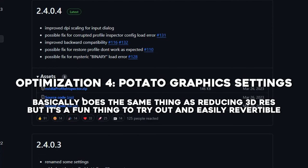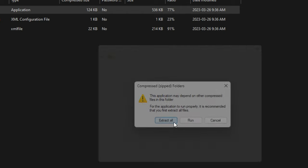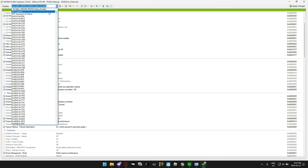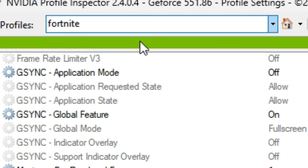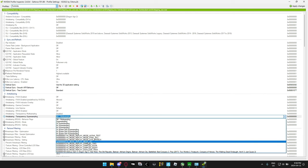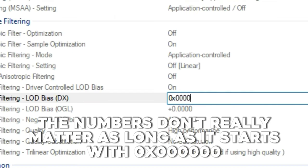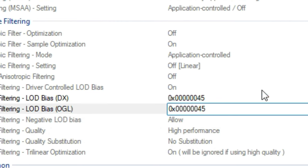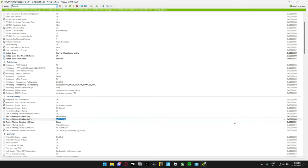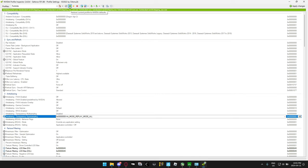For anyone with a potato PC, go to the link in the description and download Nvidia Profile Inspector. Extract it, open it, search for Fortnite, go to tab three, and find transparency super sampling — set the dropdown to the option ending with 'replay mode all.' Scroll down to texture filtering LOD bias DX and type in 0x00012345 — copy and paste that same number below it. Set the dropdown to clamp, and set the one underneath to quality instead of high performance. Press apply changes. To revert, go back up and restore the current profile to Nvidia default.